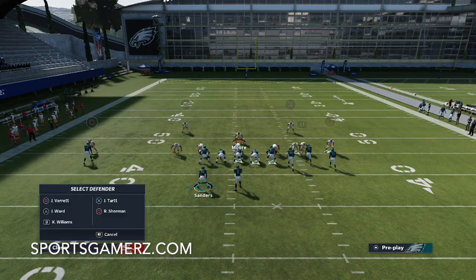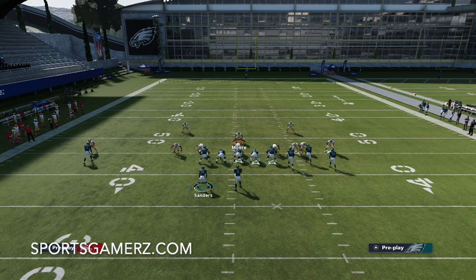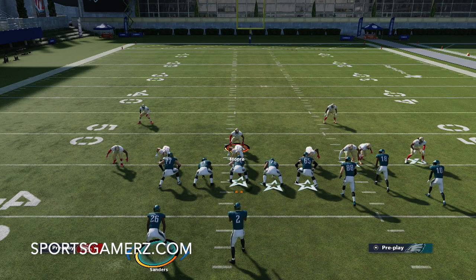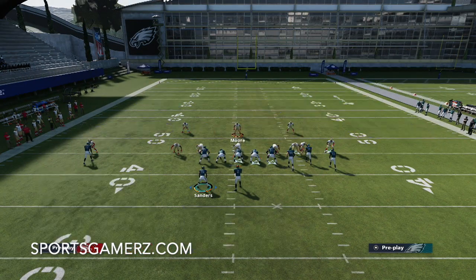The final thing I'm going to do is put the safety on the left side — the lone receiver side — in an inside third. Because there are some setups that could go right down the middle of the field if we don't do that, and we don't want that. So we're essentially going to be usering the middle of the field mostly.